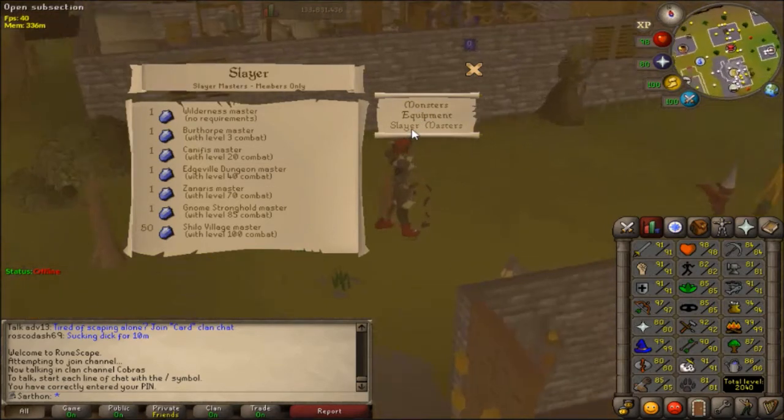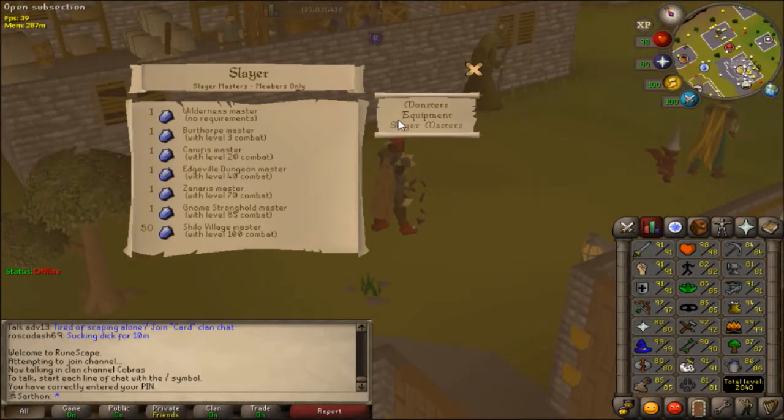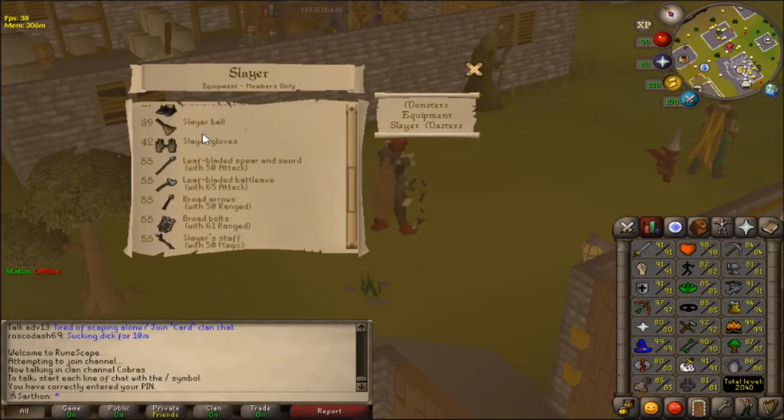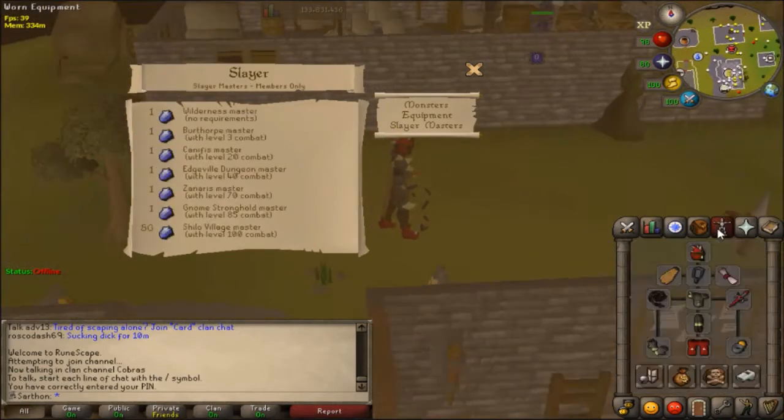Slayer works by giving you points for each task you complete. Every hundred tasks, depending on what Slayer monster you have, you get extra points, and that's how you can invest in equipment — such as the Slayer helm, for example.